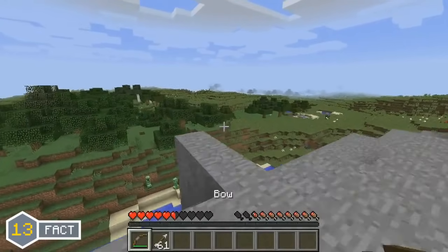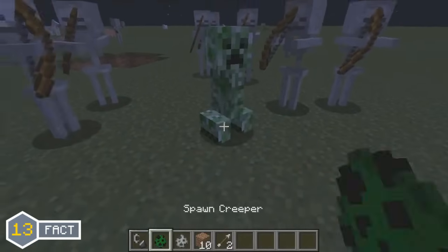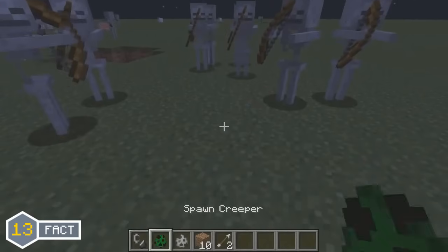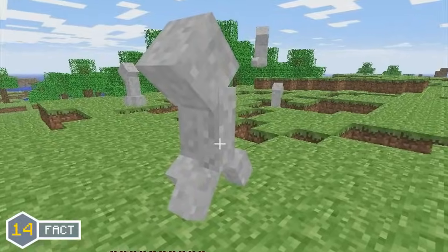In the Minecraft 1.8 update, there was a slight change made to all the mobs in the game where they would run away from creepers when the creeper was about to explode. But for some reason this feature didn't last too long, as in the Minecraft 1.8.1 update, the feature where mobs ran away from creepers was removed.